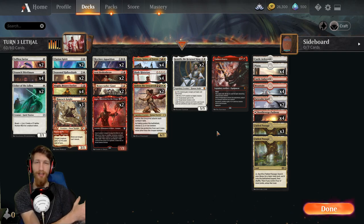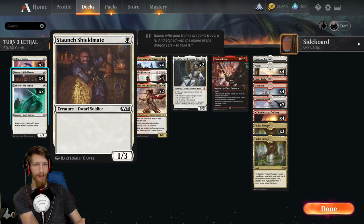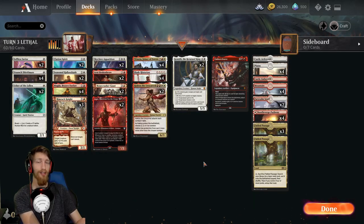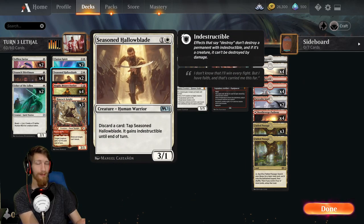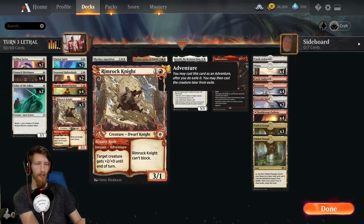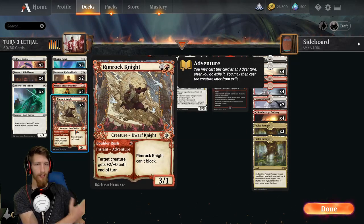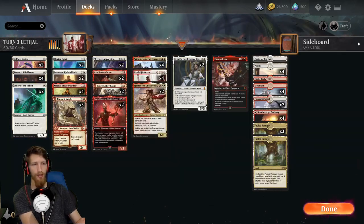Thanks everybody for watching. I'm gonna call it on this deck tech breakdown because it's all fairly simple and straightforward - you play down your creatures, swing in as hard as you can, turn them sideways and laugh, because you're going for lethal as quickly and ferociously as possible. We do still have things to handle the opponent's stuff - a couple copies of Skyclave, a couple copies of Bone Crusher, a couple copies of Seasoned, a couple copies of Selfless trying to keep your Winota alive.